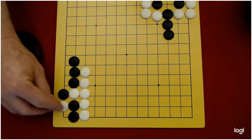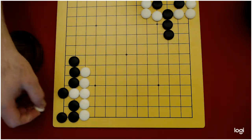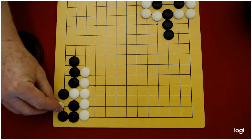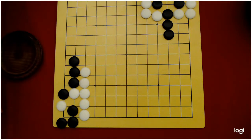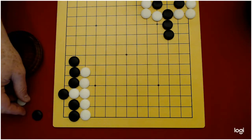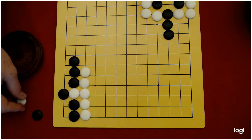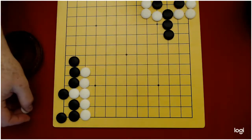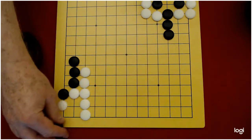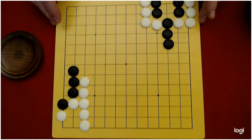If white plays in here, they put these two stones in atari. Now black captures, but when they capture, notice this group now just has one liberty — it had two liberties, now it just has one. So white can come back in and capture these three stones. Notice it doesn't violate the rule of ko, because the rule of ko says you can't duplicate the previous position. Here the previous position had two stones, black captures, now there's three stones. So white can come back in and play the same point and capture these stones because they do not duplicate the previous position.